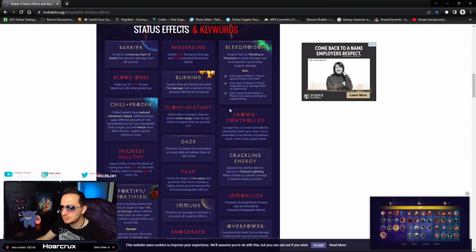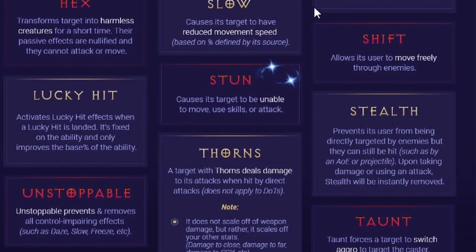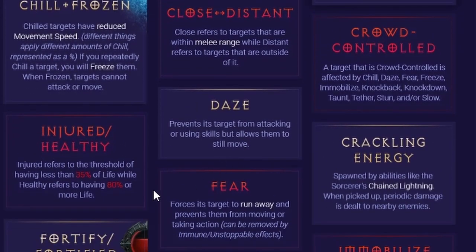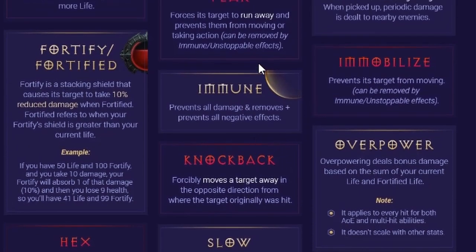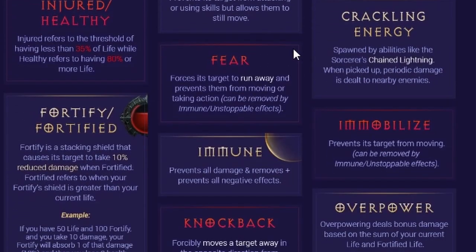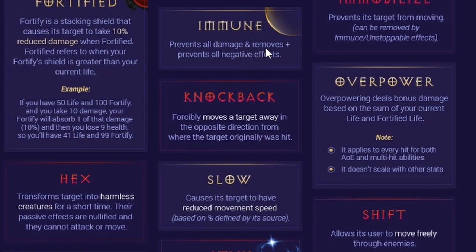This is one of the best resources you can have — it's provided by Mobalytics and I'll leave a link in the description. This explains what all the status effects and keywords are. For example, stun causes its target to be unable to move, use a skill, or attack. Frozen — if you sufficiently chill a target they will freeze; when frozen, targets cannot attack or move. To me that sounds the same, but they're completely different. There are also icons to tell you when someone is immune — burning, poison, barrier, fortified. If you see an immune effect on your opponent you will not be able to crowd control them at all.